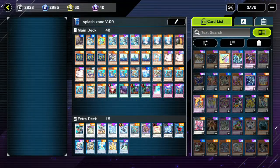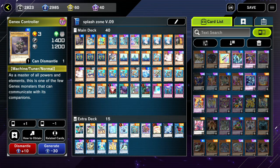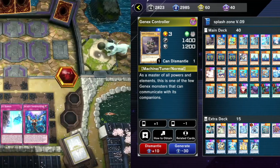Hey everyone, welcome to another episode. For today's video we're playing the deck I made yesterday — testing out three copies of Gen X Undine, we've got the Gen X Controller in here, and we're going to be doing the Hulk of Fibrax combo. We're seeing how much better the deck is with 12 starters rather than the nine we had before. Without further ado, let's get to the gameplay. If you're enjoying the channel please consider subscribing.